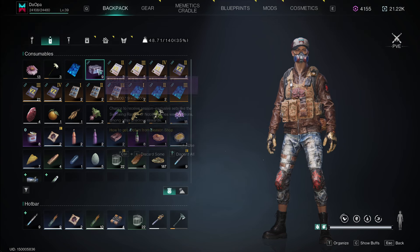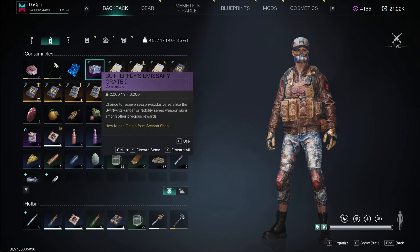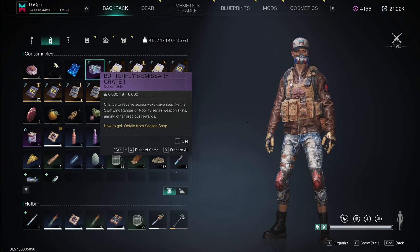Alright, so I got a bunch of these Emissary Crates obtained from the season shop. Chance to receive season exclusive sets like the Swift Ring Ranger or Nobility Series weapon skins, among other precious rewards. Let's use some of these and see what we get.